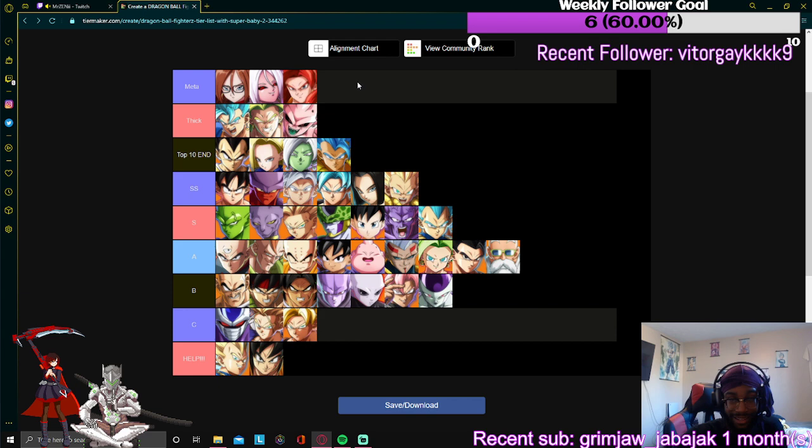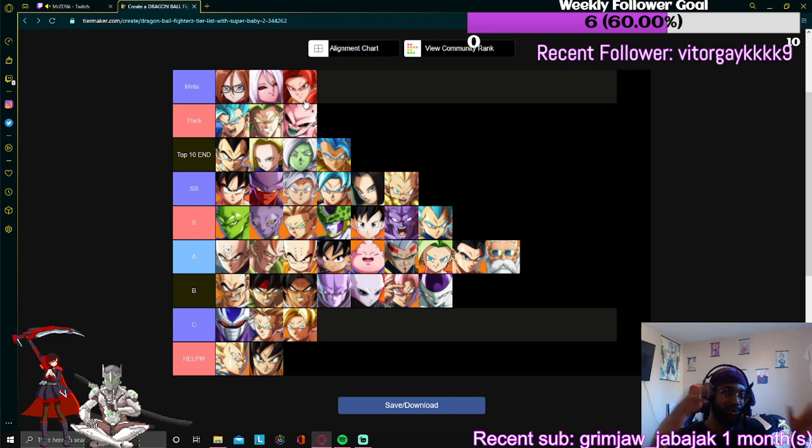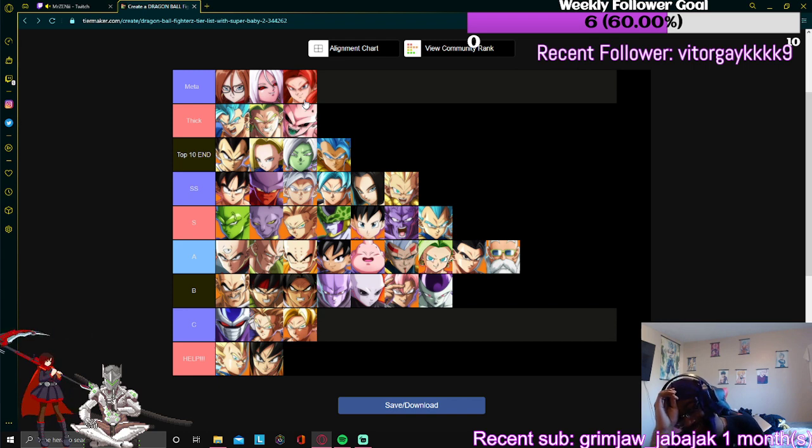Gogeta — this man is crazy. He's got built-in wreckers like Videl and 17, but better because his mix leads into plus frames. You're gonna get caught with the 236H plus 3, you're gonna get caught with the 6H into the 3H — that's plus 3 as well. Then you can combo off that low 3H from the wrecker into a light punch or medium kick and just get a bread-and-butter off it. Most people talk about his down-down special when he gets dragon balls — I don't care about that. That quarter-circle X counter is crazy.